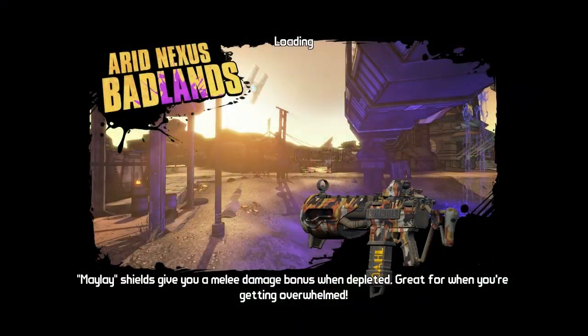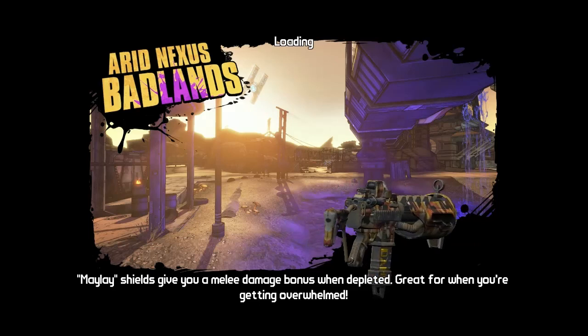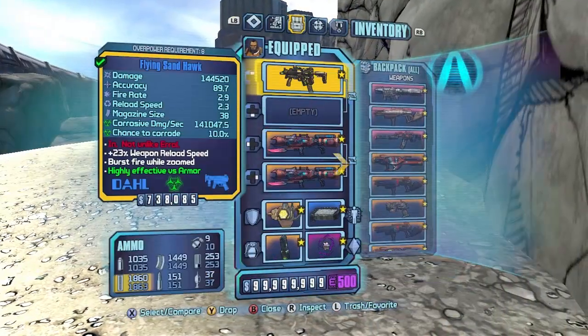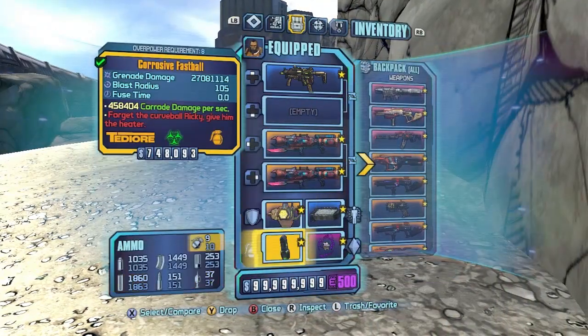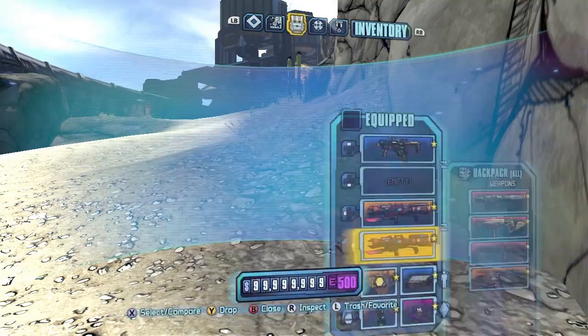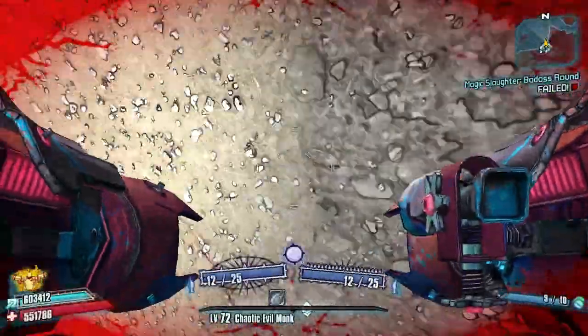Hey, what's going on guys, JoltsDude1-9 here, and today we're back with another speed farm — this time it's for the Hive and the Invaders. You're going to spawn in at Arid Nexus Badlands, and what you'll need is a Sandhawk, a rocket jumping video of course, a BEE, a Fastball, Money Shot class mod with spike into Money Shot, and No Kill Like Overkill. You're pretty much set — everything else is optional.